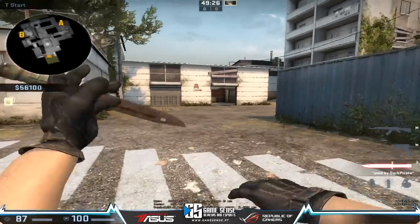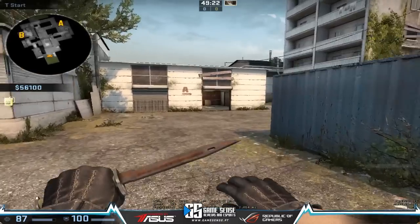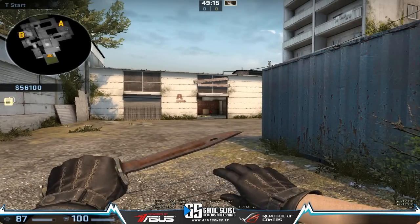Hello guys, this is Zorlak and today we're talking about Cache T-side and getting mid control. Mid control - you can obviously go through mid itself, through main gate, garage, or boost.